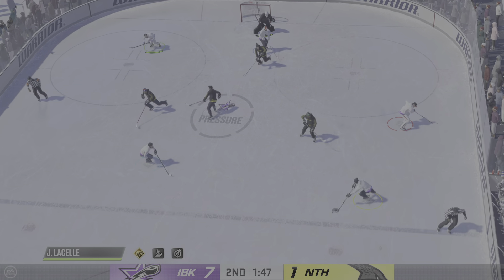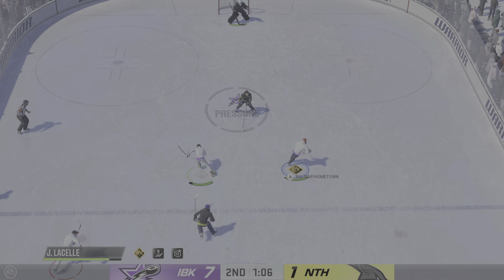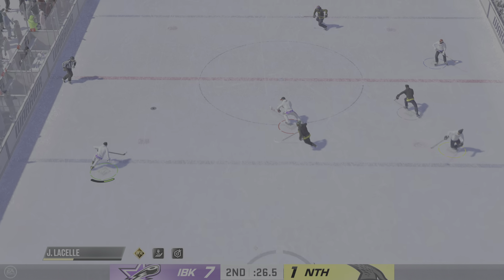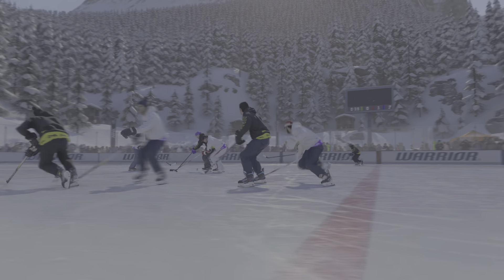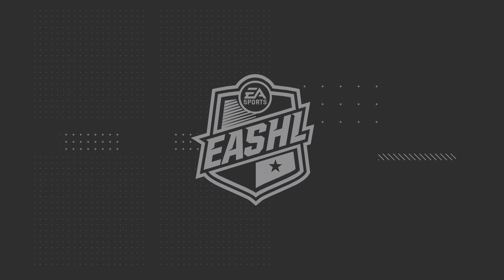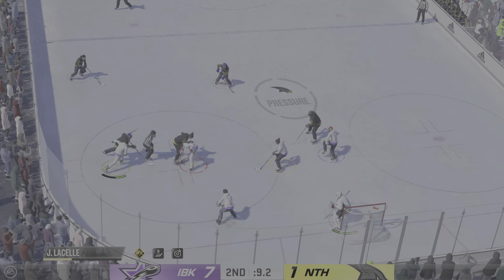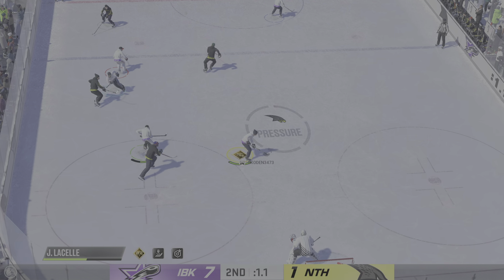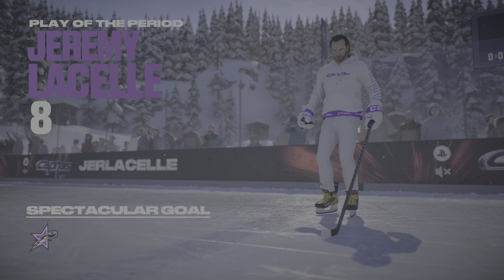They take possession — nice job tangling him up on the draw. Nice poke check. Two on one — feeds it over, and that rush is broken up with a great defensive effort. He targeted his opponent and delivers a perfect hip check. Icing is the call. The Ice Breakers want to take this lead into the second intermission as they continue to put lots of pucks to the net. And that'll bring an end to the second period of play — let's get a clean sheet of ice and come back with a third period.